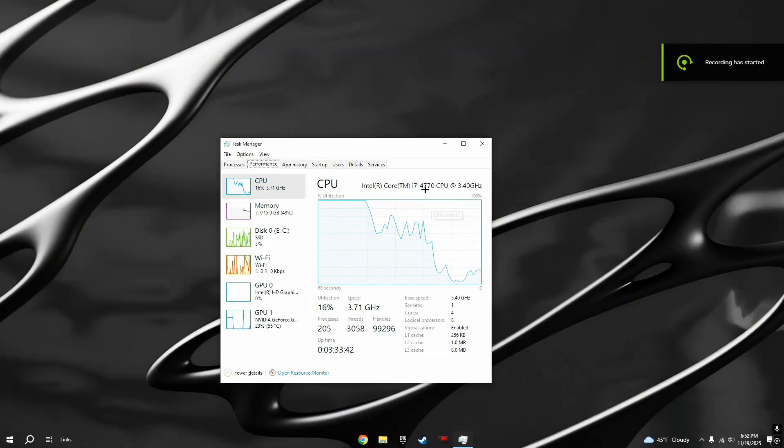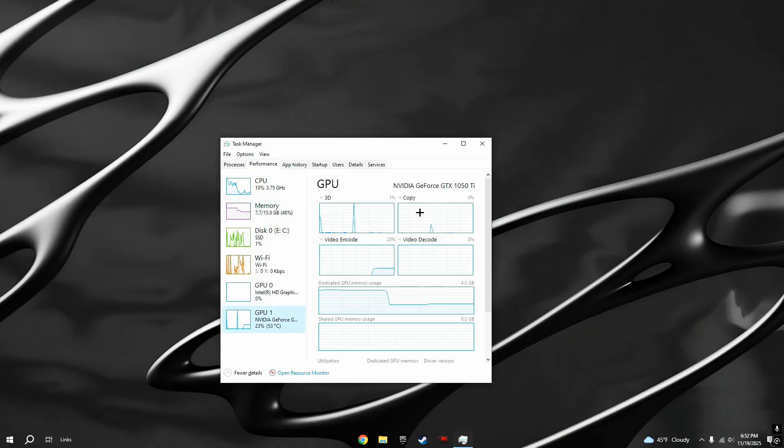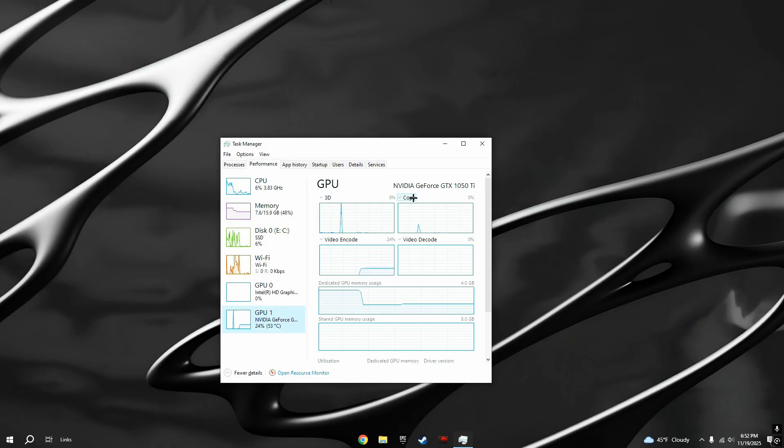Working with, I have an i7-4770 clocked at 3.4 GHz, but I low-key tweaked this thing a little bit. If you need help with that you can go to my Discord server. We've got 16 gigabytes of DDR3 RAM, and for the GPU we have a 1050 Ti. The specs don't seem that bad, but we're just going to see how well it handles games in 2025.